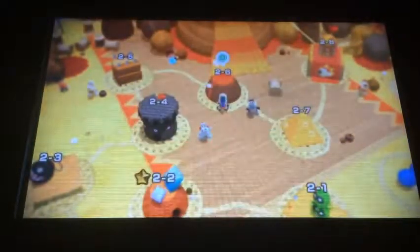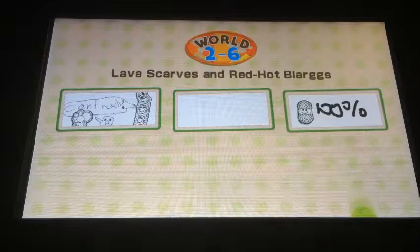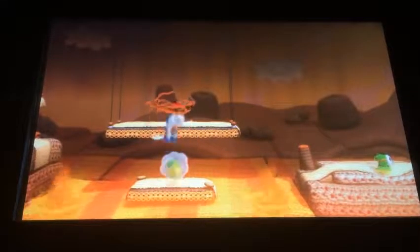For this level here, it's inside of a volcano. In the second Miiverse post comment, there's nothing written, drawn, or put stamps on there. I like the third one — it has the yarn pattern color, whatever color yarn that features a smiley face, and it said 100% on there.